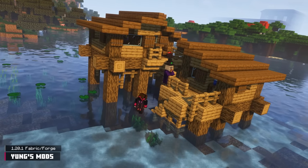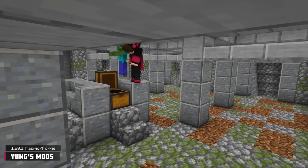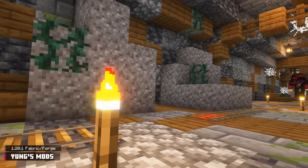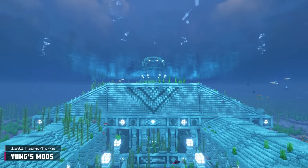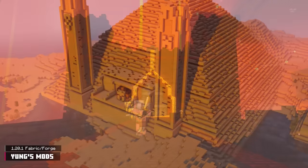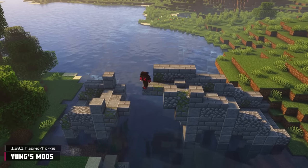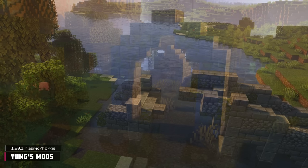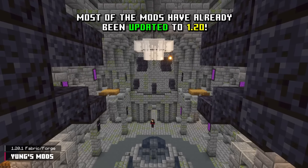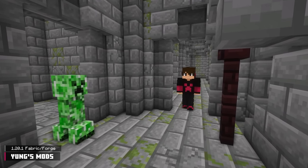Before we close out the video, there are a few honorable mentions. The first is a series of mods called Yung's Better Structures. Each mod overhauls a specific vanilla structure, and these mods go hard — the modded Ocean Monuments, Nether Fortresses, and Desert Temples are colossal compared to their vanilla counterparts. Yung's Bridges and Extras takes a different approach, implementing decayed bridges, ruins, and pillars. Sadly, at the time of making this video, the mods are still on 1.19.4, which is why they didn't make the main list — but they will update in no time.